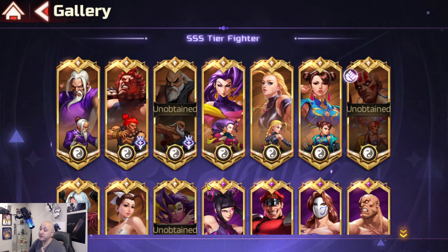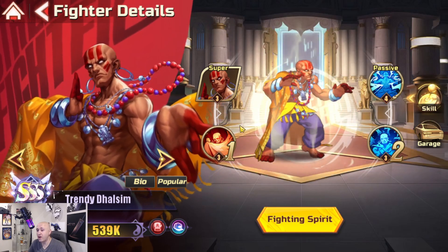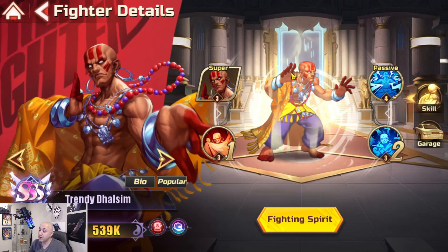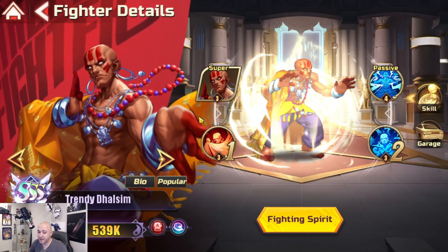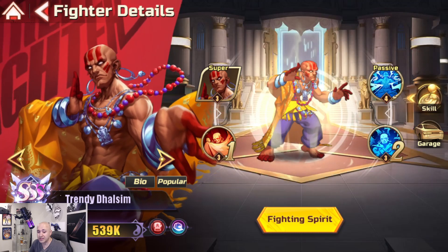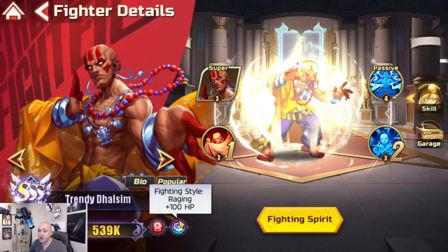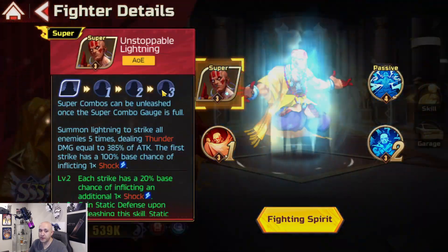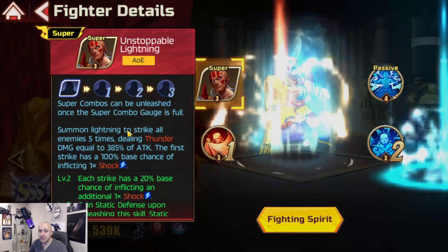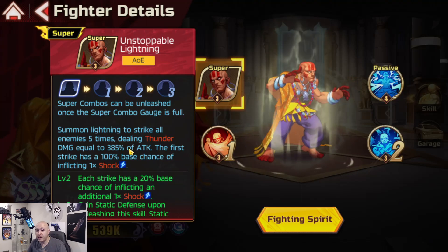Let's get into the characters themselves and look at what makes either of them unique and if they're going to fit the mold on your team. Let's start off with Trendy Doll Sim, who actually looks pretty damn badass. He's been on the wallpapers for a while and has been out in other versions. He is a master unit, a tech unit, attack class, and also a raging fighting style, which is most of the trendy ones.